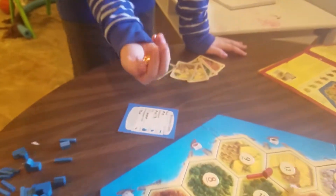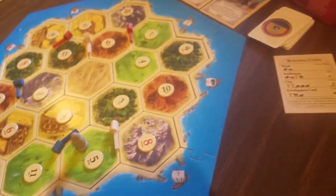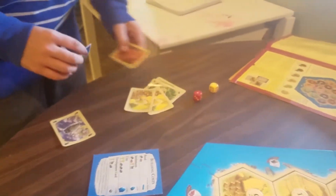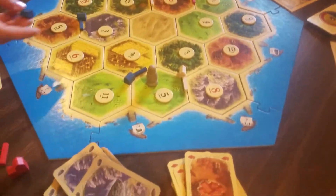Last turn. Final roll for everyone. 3. I get ore. And I get logs. Would you like to do anything? I think I'm gonna build a road and then maybe a settlement. Roads don't get you any victory points, but you need a road in order to build a settlement. And then you need a settlement in order to build a city. So it all builds on top of it.